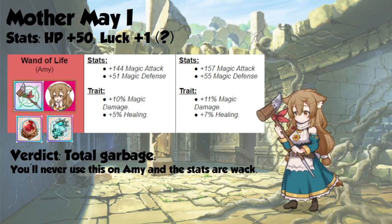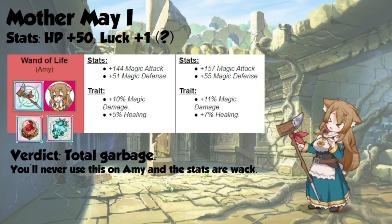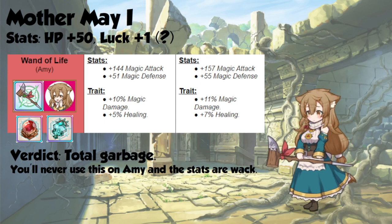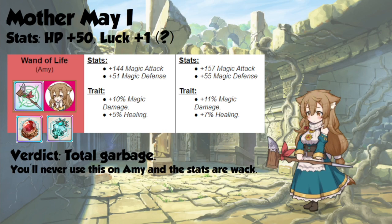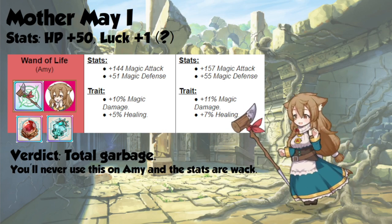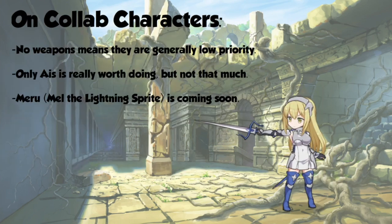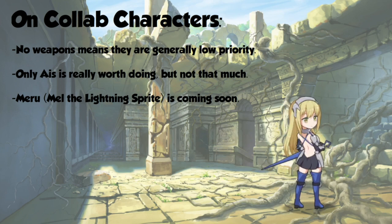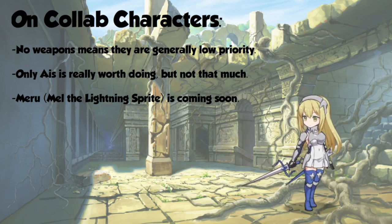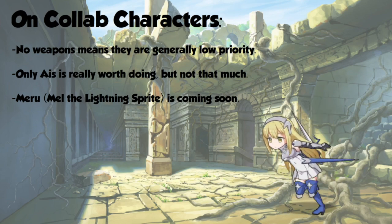As for Amy, as with most healers, she would just rather use an elemental scepter. The stats are really baffling — she gets 50 hit points and 1 luck. The increase on the stats really doesn't matter. This weapon is pretty bad, and I honestly do not recommend trialing Amy in this situation or any other. Quickly, collab characters don't get a weapon, so they're pretty low priority. The only collab character I would currently consider trialing is Eyes, though she's not really that worth it, as she doesn't really get much on that last trial and it's super expensive.